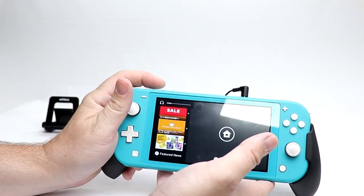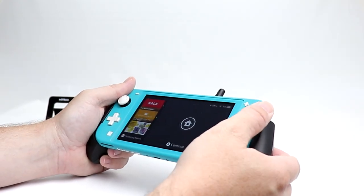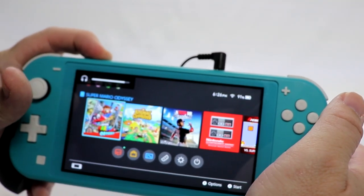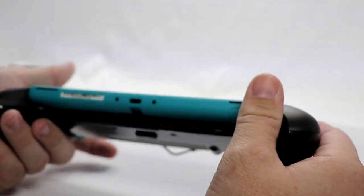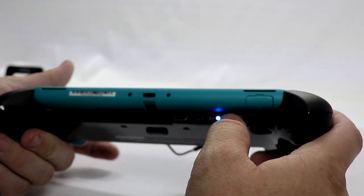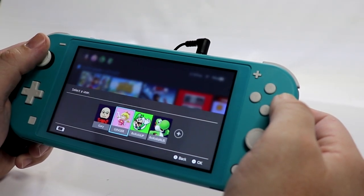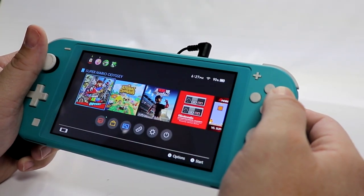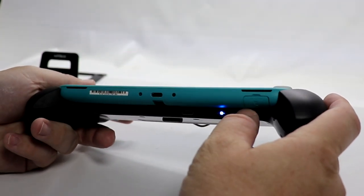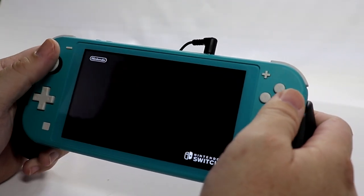Now, power on our Switch Lite. We're going to bring it in a little bit closer. Now we're going to turn our volume all the way up. And turn this guy on here — there's the blue light. Adjust the volume here. Wow, that's loud! We're going to turn this down because we don't need to be blasting our speakers quite that loud.